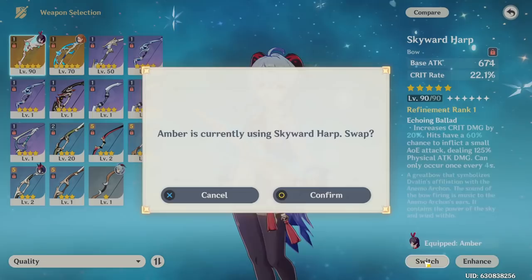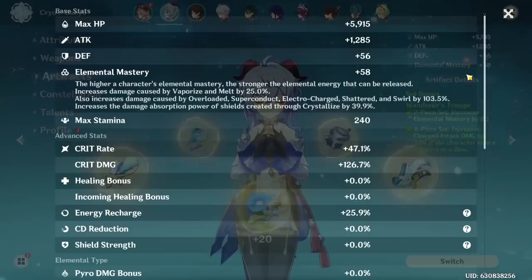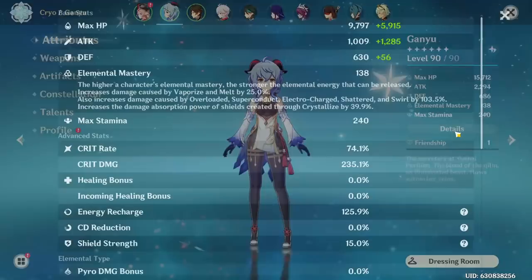Time for the other stuff. I've got the Skyward Harp and a full set of artifacts. That's looking pretty nice. That's looking really nice.